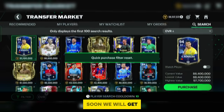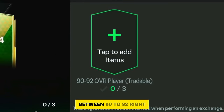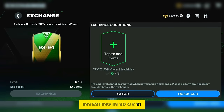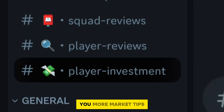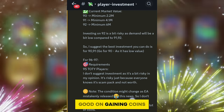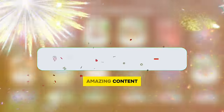For the best investment right now to make millions of coins: soon we will get a 93 to 94-rating exchange pack requiring tradable players between 90 to 92 rating. So I suggest investing in 90 or 91-rating players. For more information, join the Discord server where I give instant market tips. I'll also soon include a specialist who's very good at gaining coins in the market.